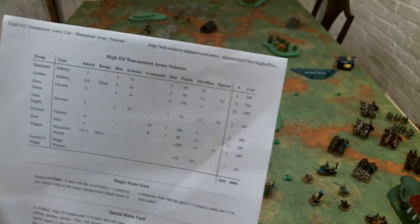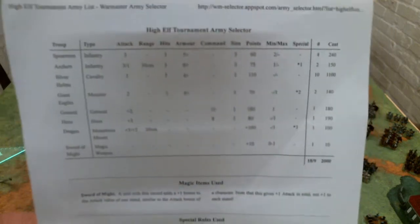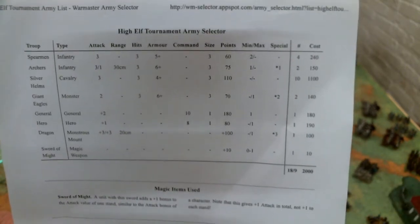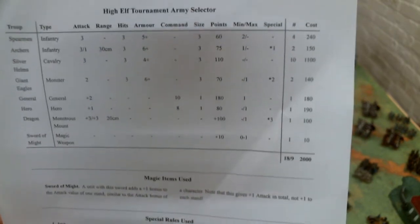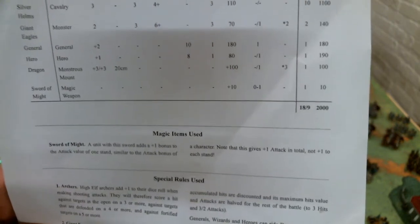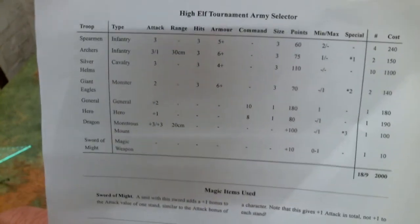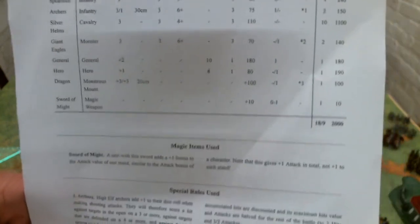In complete opposite mode to Paul's nice balanced list is a completely horrid high elf build from tournament. The high elf list has the minimum core — four spearmen and two archers. It has two eagles because eagles are very good in all game types, a general because you have to, and a hero on a dragon with a sword, so he's a pretty fighty hero.